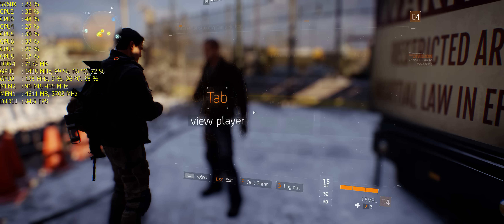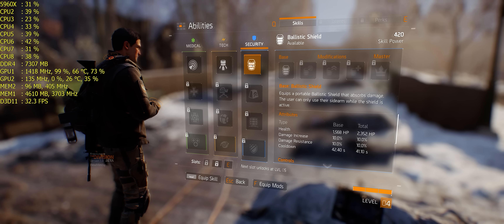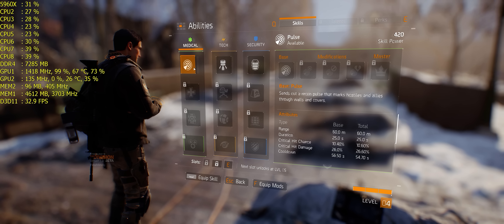Press L to go to the ability screen. Let's see what we can do here. You have available skills - expand your toolkit: Tech, Security. What does that do? Damage - you can use Tech Firebomb, sends hostiles through walls and covers. Let's do Security - equip.